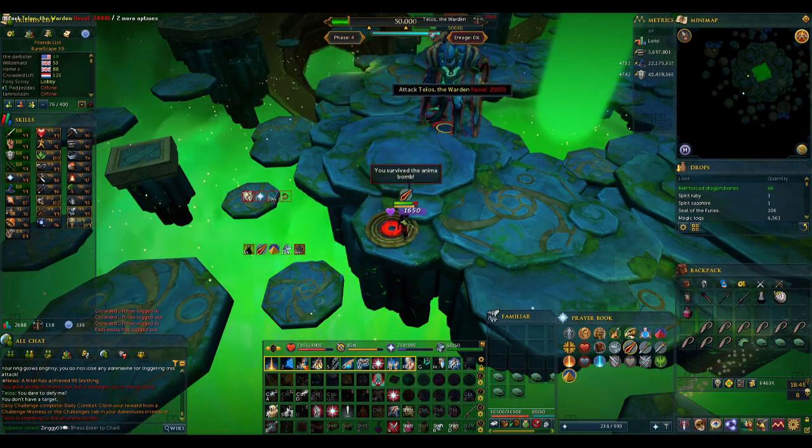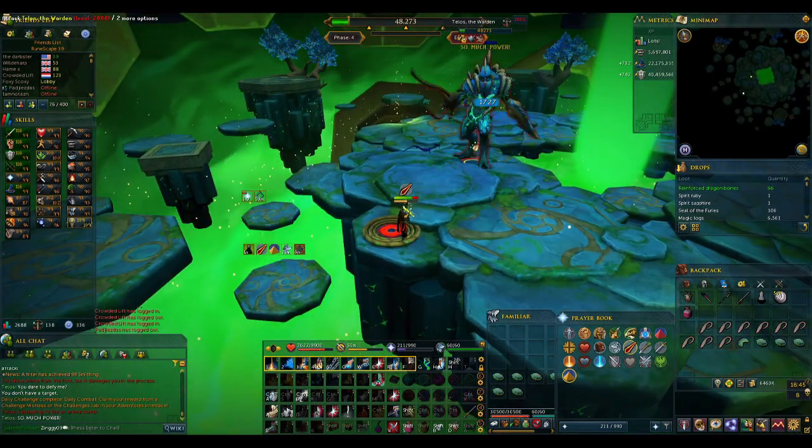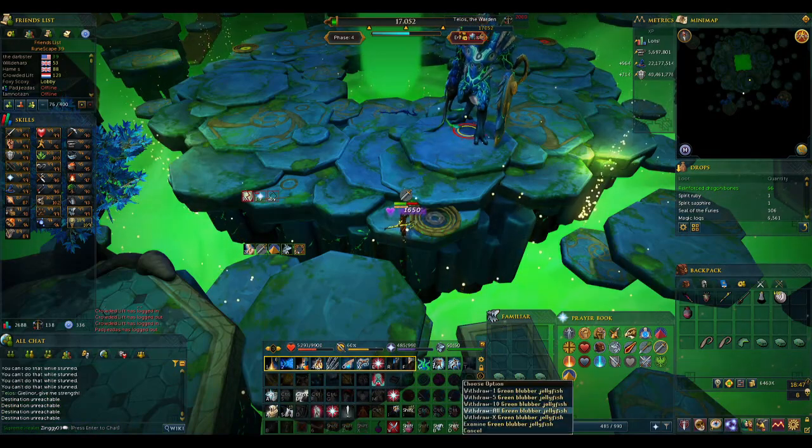After the second font, you'll DPS down to the third threshold and handle the third font the exact same as the first. From there, it's a matter of reducing the boss's HP to 0, and you will have completed your first Telos kill ever.